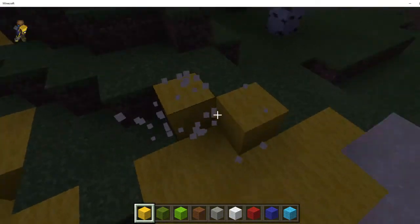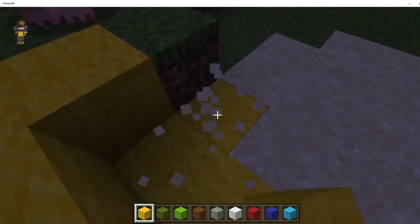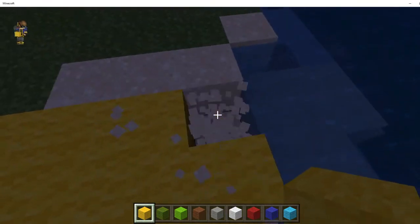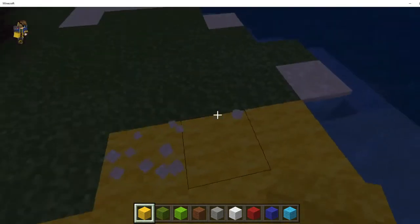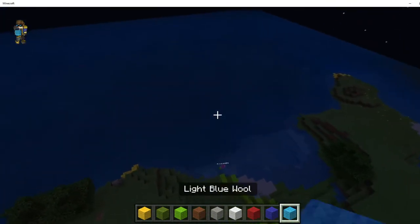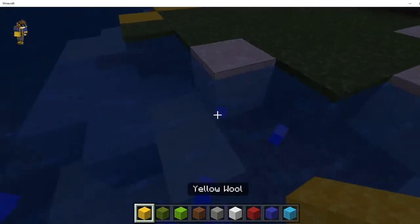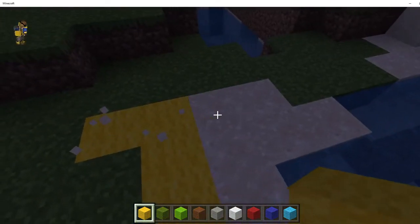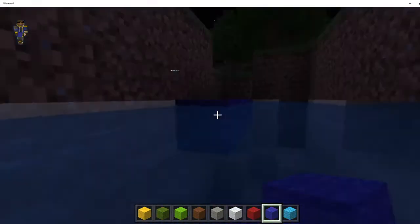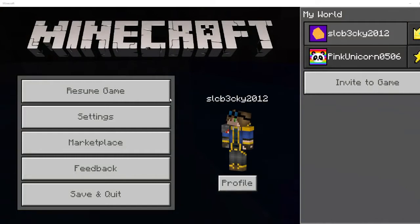I'm starting to like some of the edge bits - this is actually looking good. Wait, instead of placing green wool all over the water, should we just replace it with blue and light blue wool? Yeah, I like that! So on the lime green part we can put light blue wool and on the dark green part we can put the dark blue - so it's like a mix and match.